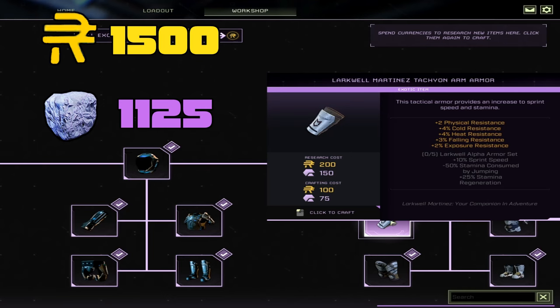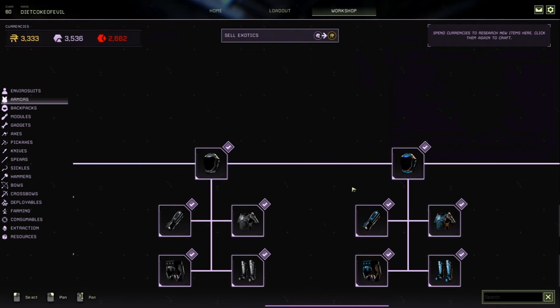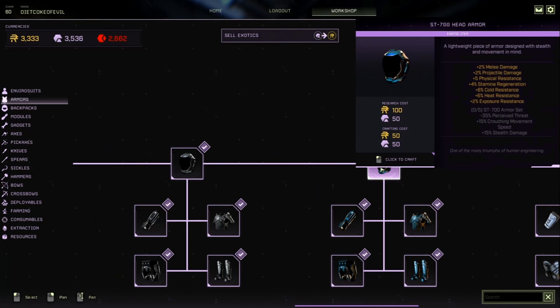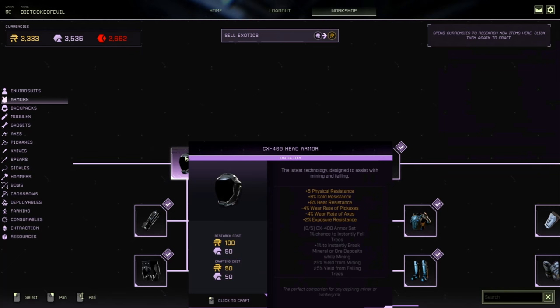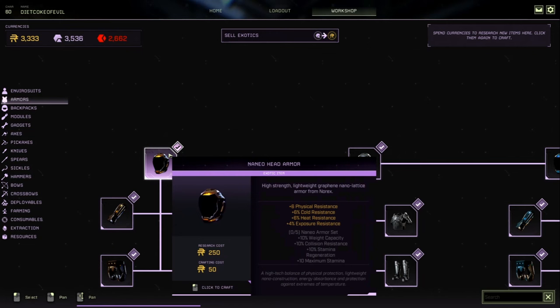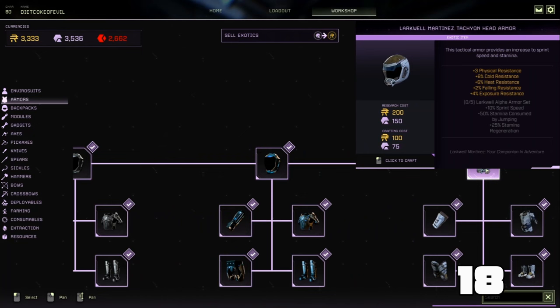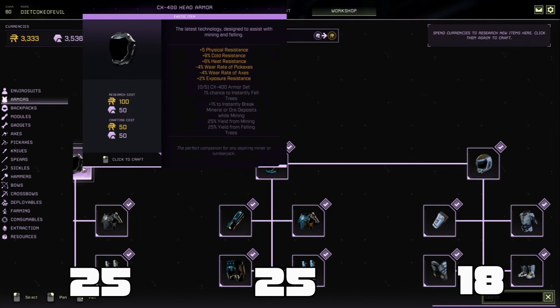Let's take a look at the set bonuses and how they compare to other armors. The two I really want to compare are the Nano and the new Tachyon. One armor set boosts projectile and melee damage by 10% in total, while another boosts yield from mining and felling trees — basically a gatherer's armor. The Nano armor set boosts physical resistance significantly, while the Tachyon armor set actually has the least physical resistance of all the sets at only 18, compared to 25 for the ST700 and ST400, and a whopping plus 33 for Nano.